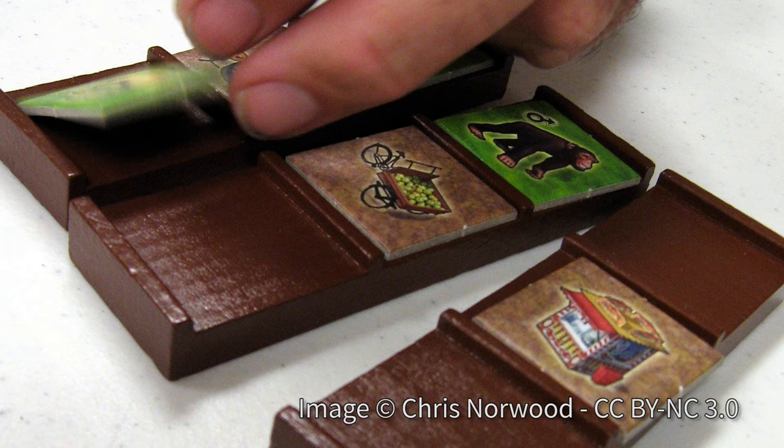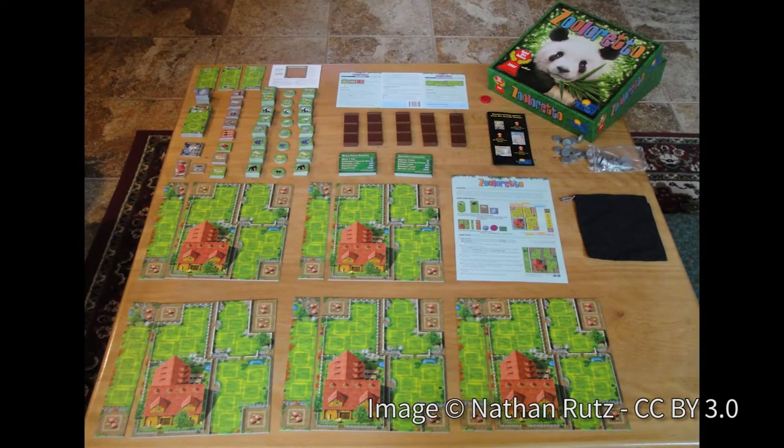Every round you draw one of these tiles and think, what truck do I put it on? Say there's a truck with two monkeys and I know Scott wants monkeys — I put a bear on that truck. So basically I'm saying: Scott, if you want those two monkeys, you're also going to have to take this bear. You look at what everyone else wants, what you've got, and try to make trucks that are good if you take them and bad if other people take them.